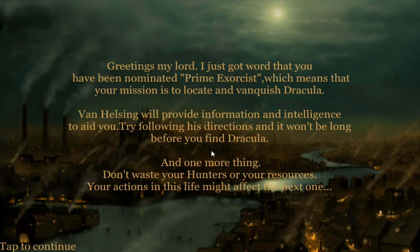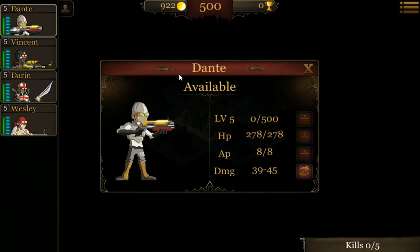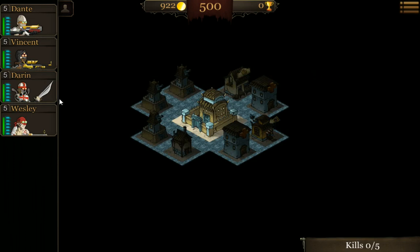Van Helsing is telling you that you need to go kill Dracula — he should be doing it himself, but whatever. Here's your base, this is where you start. On the left, because I've played for a while and leveled up, I get to start with four hunters: my sniper, my shotgun, my sword guy, and this guy has an automatic rifle. You can click on them and they'll tell you their level, experience points to next level, their health, their attack points, how much damage they do, and you can switch their gun if you have any.